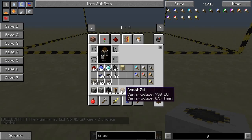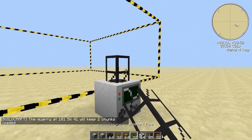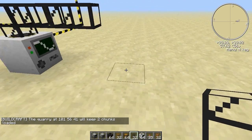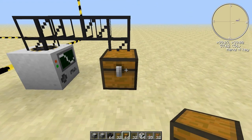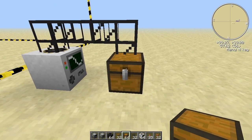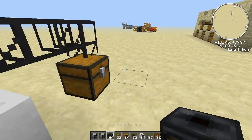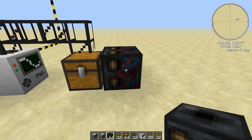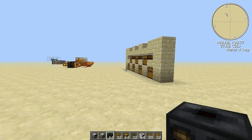We need to pipe it, so I will use this cobblestone pipe just as an example. Let's place a chest here. Now everything that the quarry produces will end up in this chest, and we will use this sorting machine to draw out the items that we are going to sort into our storage area.